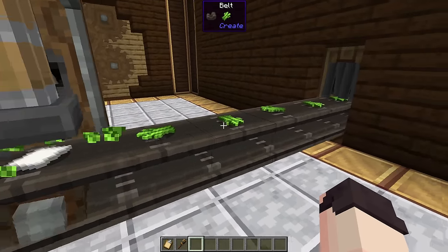Did you know that you can use funnels on the side of belts? This allows for more compact factory designs when distributing or filtering items on belts. Using a belt, we can place items into a basin like this, and then we flip the basin upside down to make the items fall out. You can use some belts, a depot, and a display link to display name tags on a display board like this.